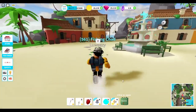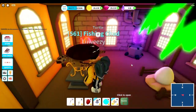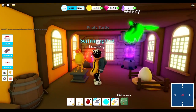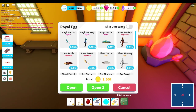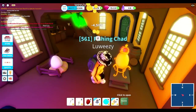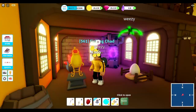Moving on to the egg portion — I'll come to the eggs and open three at a time. This is how you normally open an egg, just one at a time, but with the game pass I can open three simultaneously. I also found the skip cutscenes toggle — turning that on means when you open eggs it just shows up on screen instantly with no animation, straight to the point.